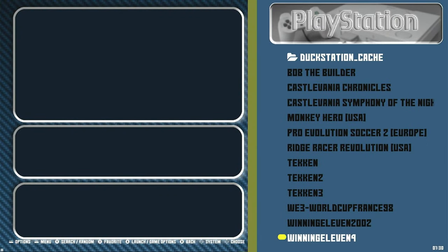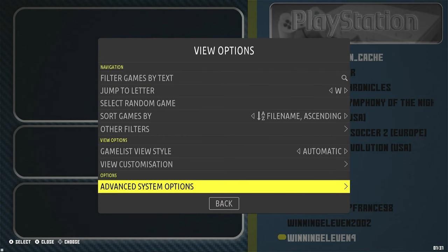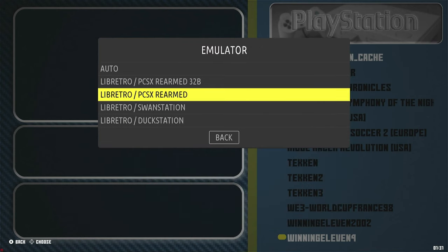we're going to go down to PlayStation, then press the Select button. Go to Advanced System Options, then change the Core or Emulator to PCSX Rearmed. Either of these are fine — your choice. And now to start the game.